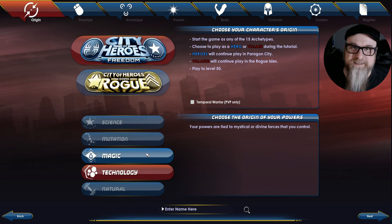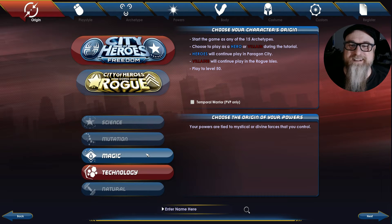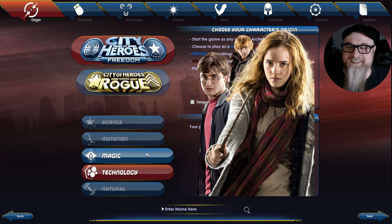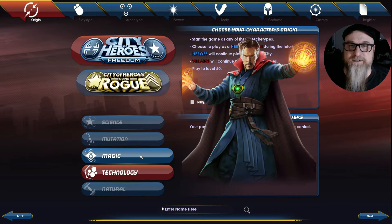Magic is self-explanatory — your powers are tied to magical or divine forces you can control. This could be like Willow from Buffy the Vampire Slayer, who was a witch with powers from magic, or anyone from Hogwarts, or characters like Constantine or Doctor Strange.